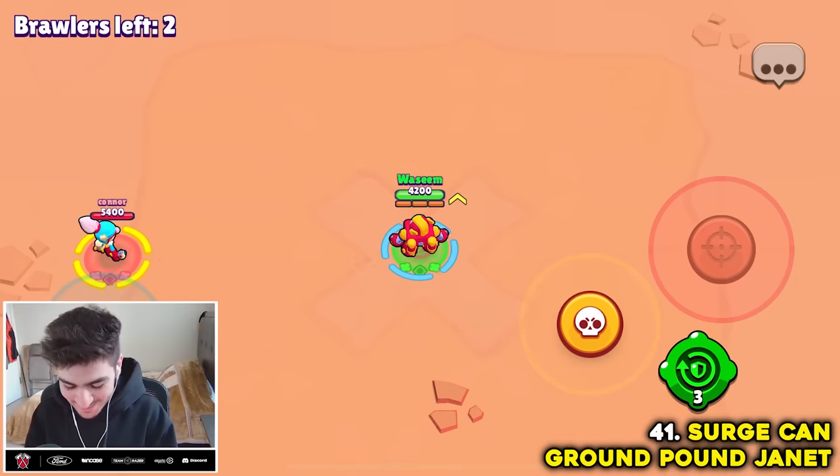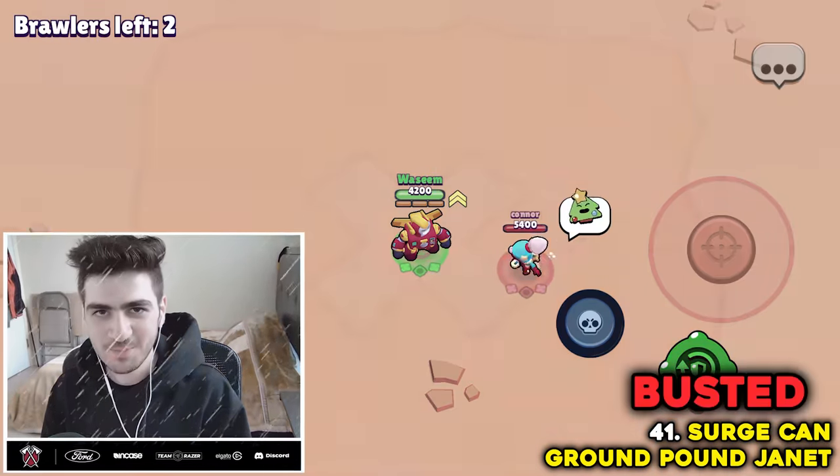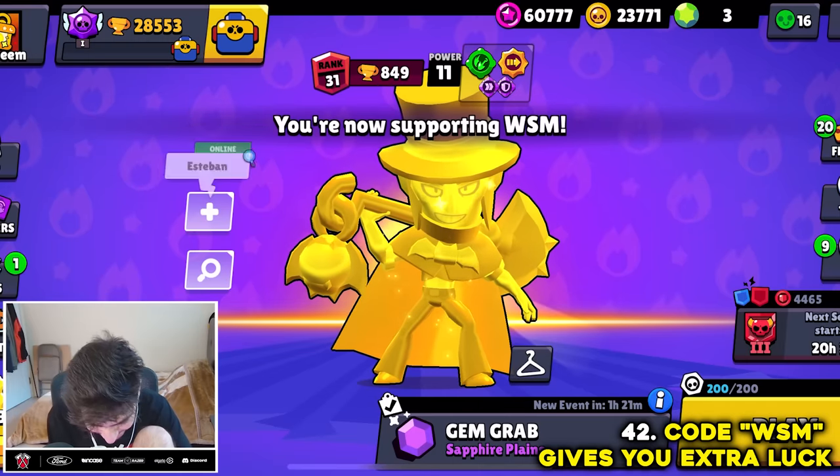Surge can ground pound Janet using his super. Myth busted.